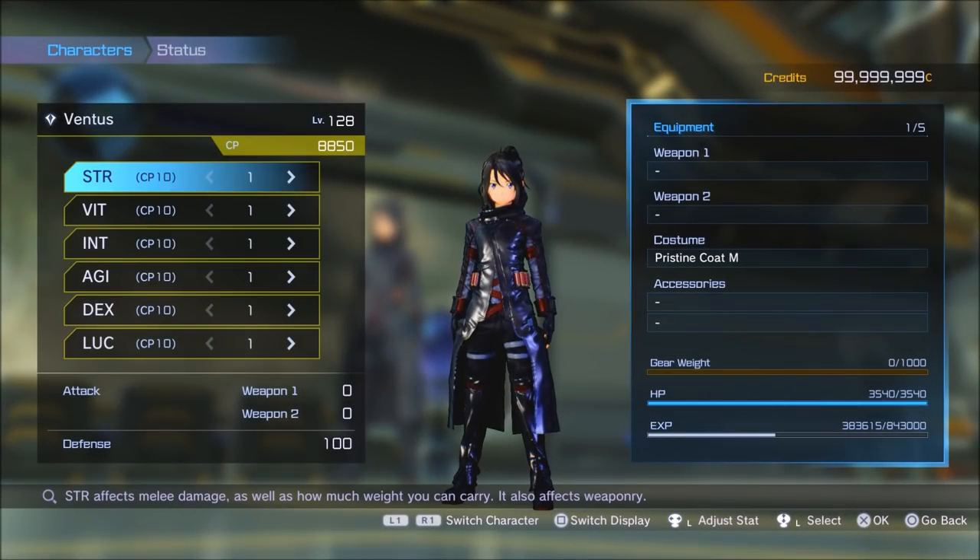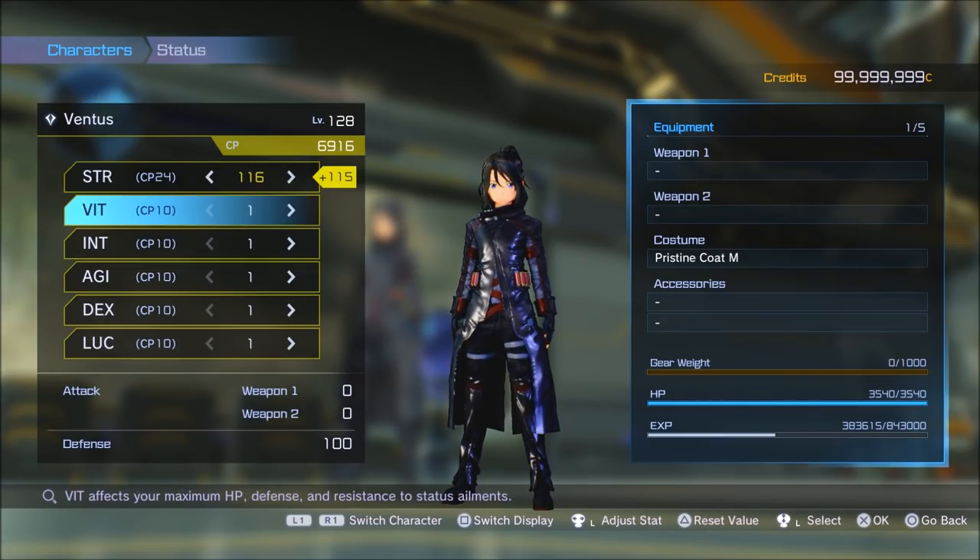Alright, so let's get into this build. As you can see, I have a level of 128 and that gives me 8850 CP to divide into my skills. If you don't have this amount, that's okay — watch this video to the end and see what skill stats will be more beneficial to you. Strength goes to 116 solely because you need 116 to use Power Form 3, which raises your damage output so you can knock things out faster and cover the strength you may need to use certain weapons. High strength is also good for Photon Sword damage.